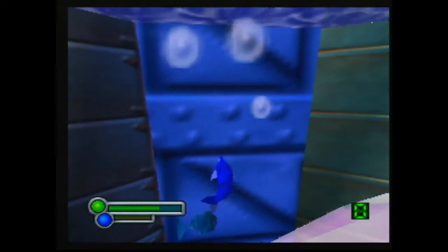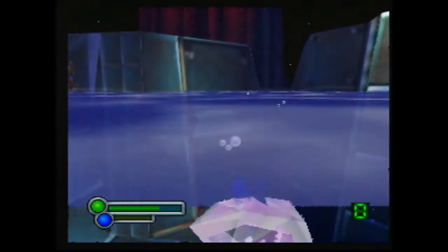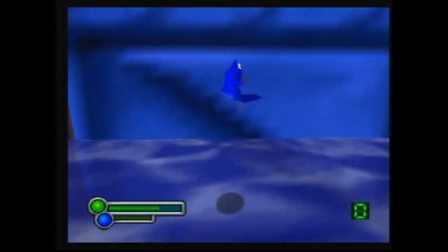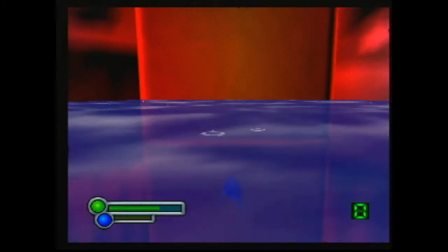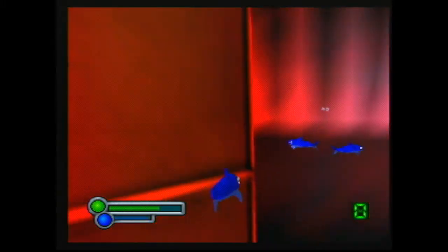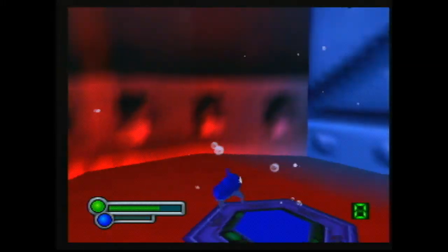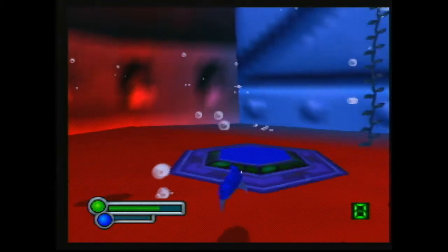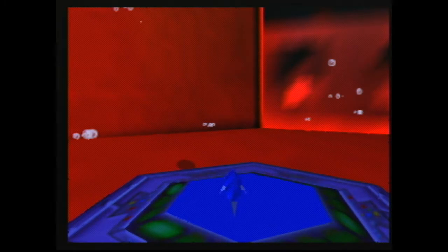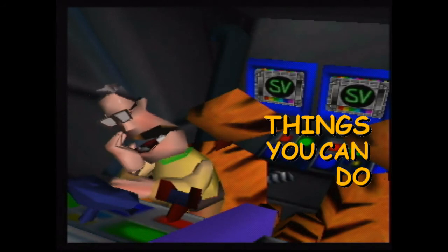And just in case people ask, we can also use neutral resetting to jump high enough to get back over this barrier to the teleporter — but there's no reason to do that. Why? Because the teleporter isn't active until you raise the barrier. Maybe because it's one of the things you can do in Space Station Silicon Valley.